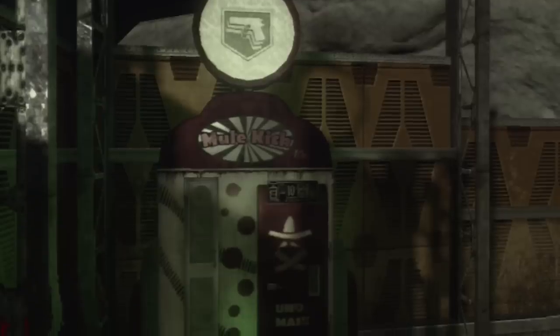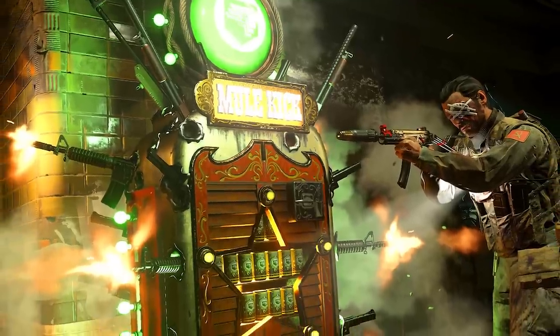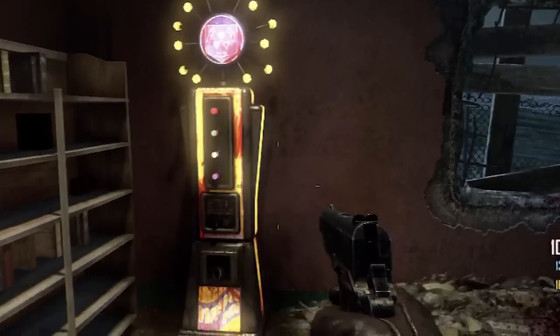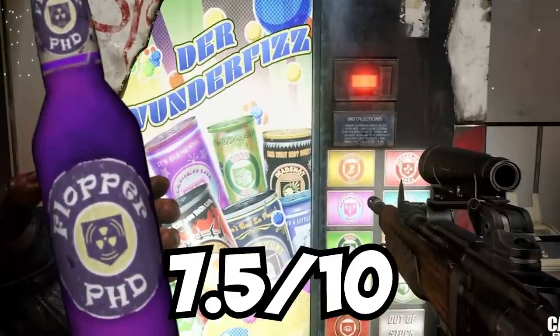Mule Kick. You can't get any simpler than just getting to carry an extra gun. Most of the time the simpler perks are the better ones — this is not one of those times. 4 out of 10. PHD Flopper. There's something so satisfying about flopping around blowing up zombies, and the immunity to explosive damage isn't too bad either. 7.5 out of 10.